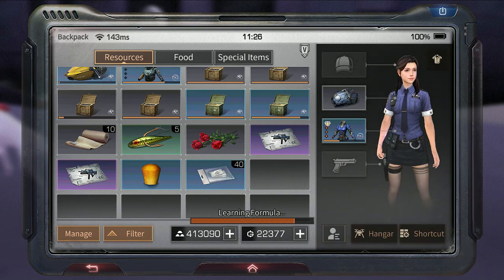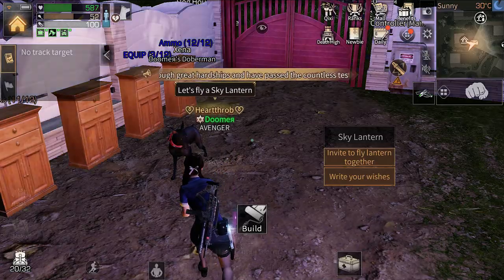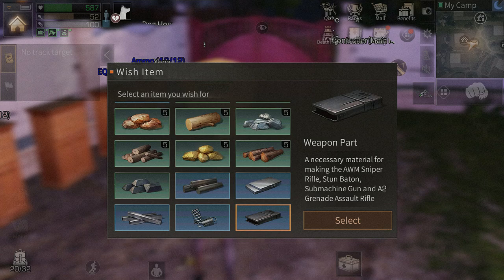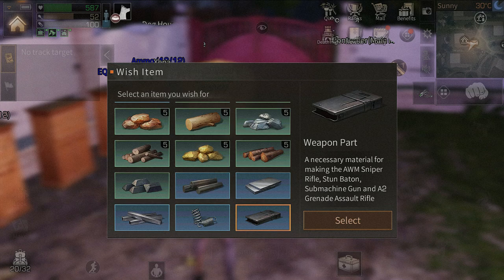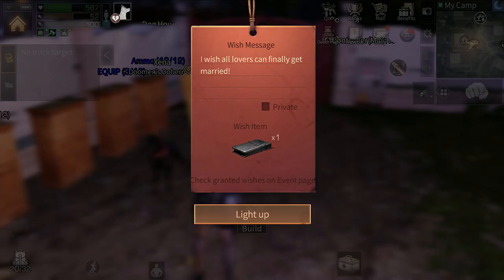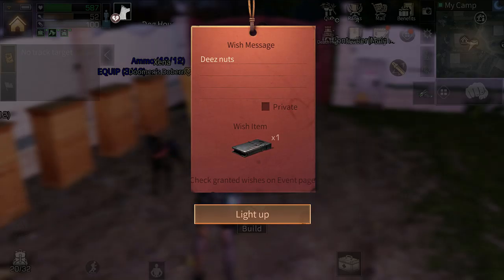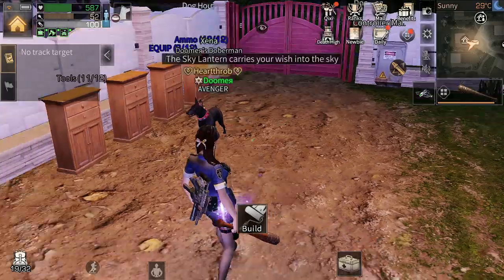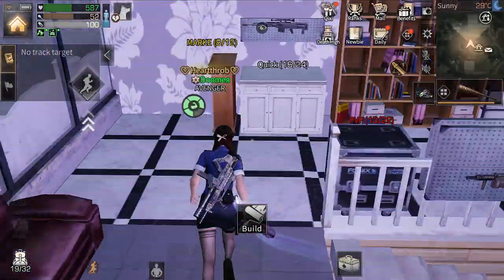I forgot to learn my A2 assault rifles. Let's also try the lamp — I think it just releases it. You write your wishes and select an item you wish for — I want weapon parts, that's literally the most expensive part. I light it up and we get rewards for it. Not entirely sure how it works, but it's a fun mechanic.